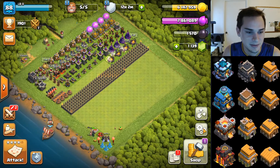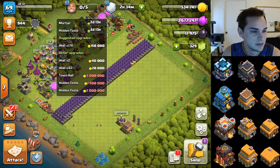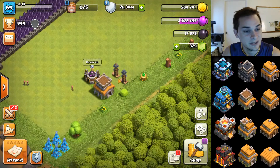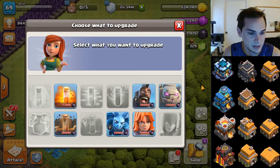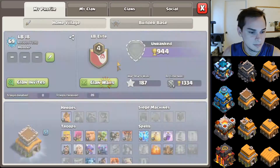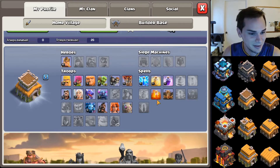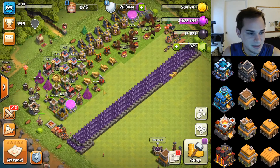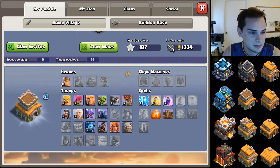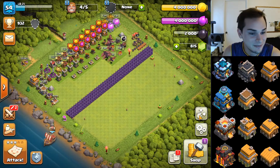Here we are at town hall 8, pretty close to max. All we have left for defenses is two Teslas, and in the laboratory: golems — which I never use, a consistent theme in this video — and some dark elixir spells. Defenses are all maxed besides the Teslas. Solid town hall 8.